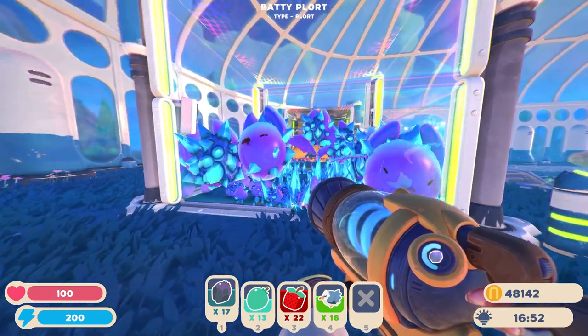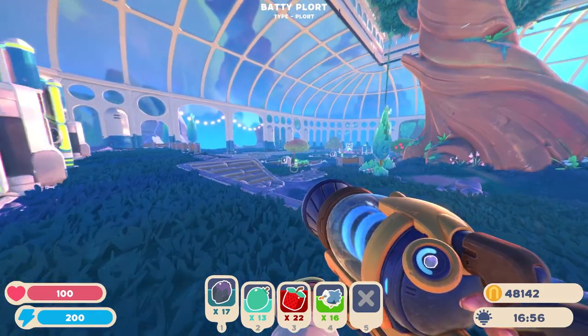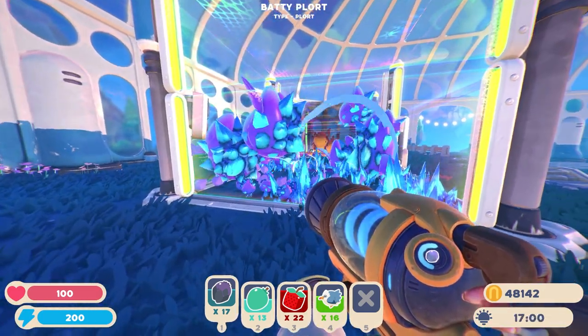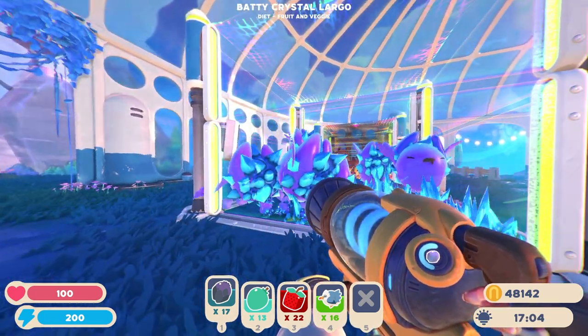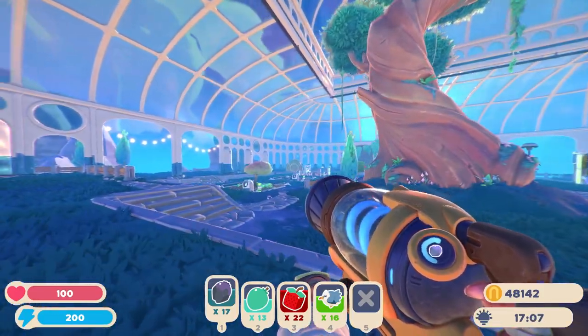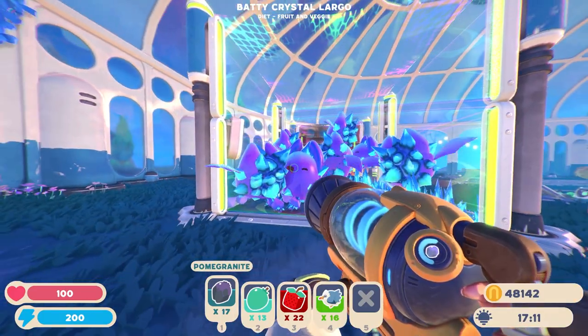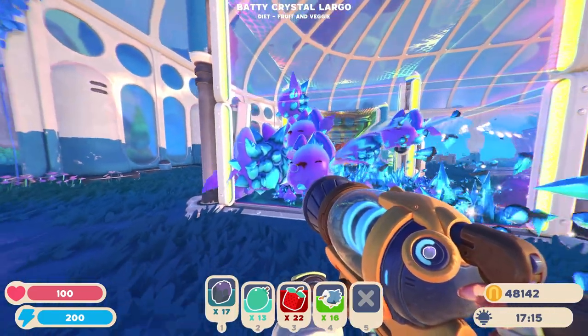Next up is going to be crystal slimes mixed with batty slimes. Crystal slimes are really hard to farm because their favorite food is odd onions, and that's really hard to farm. So I always recommend mixing them with a slime that has an easy food to farm, like batty slimes. Batty slimes' favorite food is going to be pomegranate, as you can see I have it in my inventory right here. It's just super easy to farm, it grows on a tree just like the mint mangoes, and you get a ton of it.